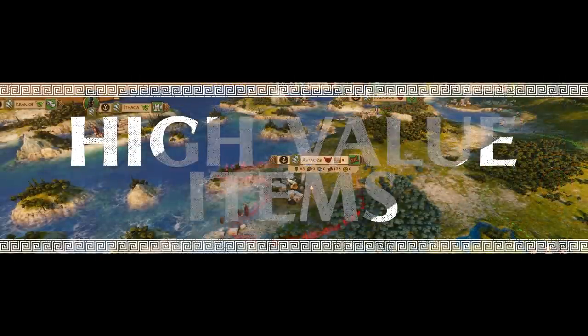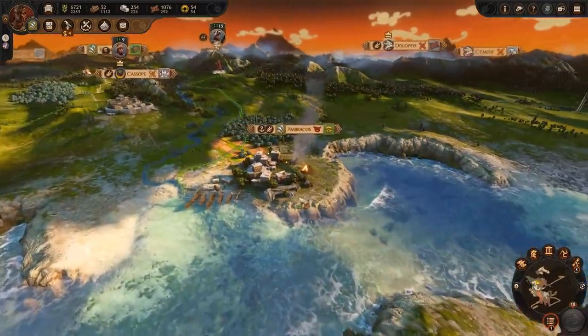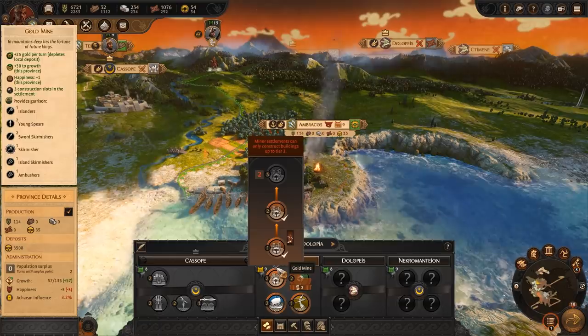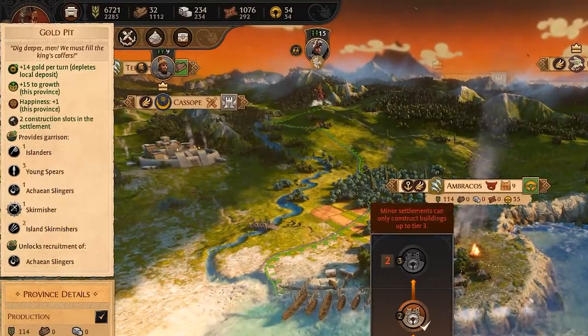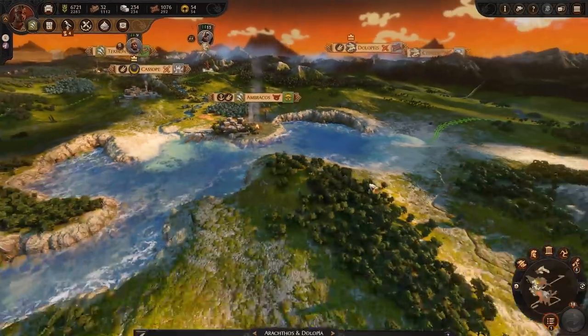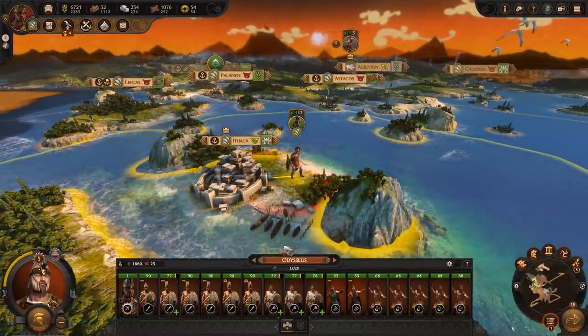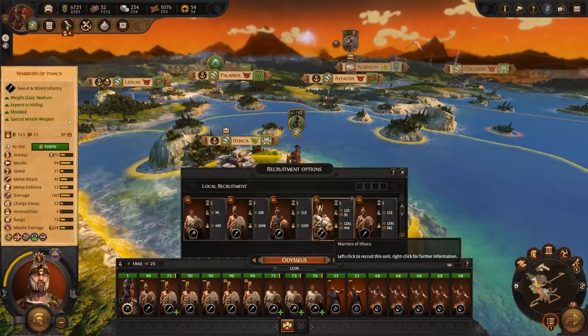Trading high value resources like bronze and gold to get a good deal, especially in the early game, may not be the best idea. These resources are acquired very slowly and in the case of gold, are limited. You may not need them now, but you could hinder your progression going into the mid game when you want to train those elite units or build that higher tier building.